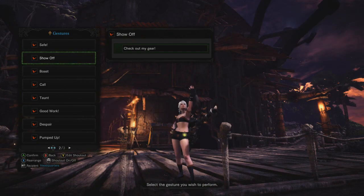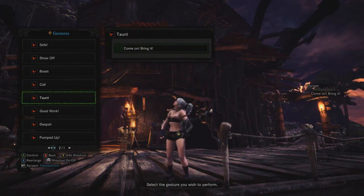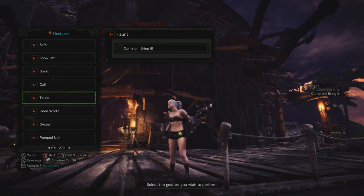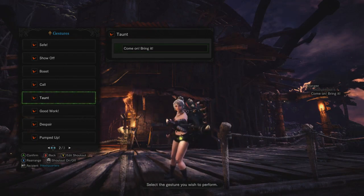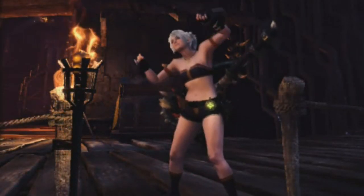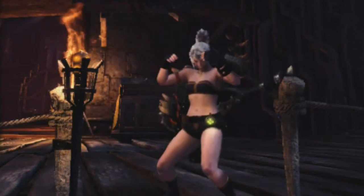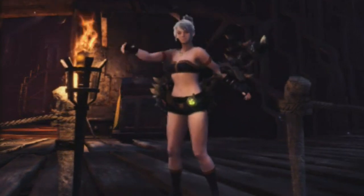I couldn't be bothered to change my palico equipment, but I'm not wearing any armor, no decorations, no equipment. All I have is my trusty Devil Joe hammer, which I just recently got. It's a shame I'm not going to be able to use all of my brand new Devil Joe armor, but that's totally fine. We're going to hop into expedition mode and try to kill every monster that we see.